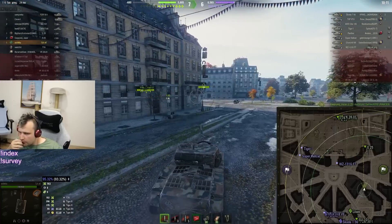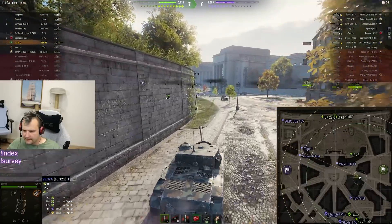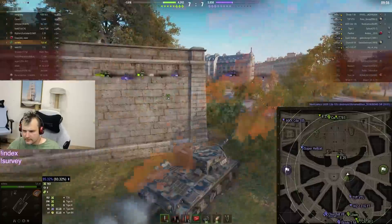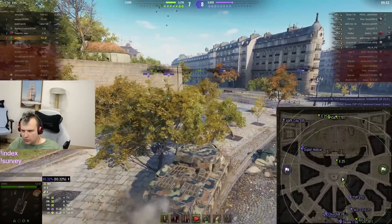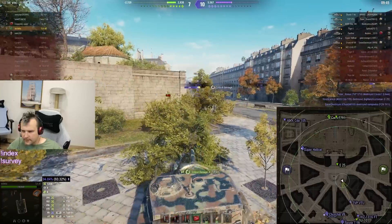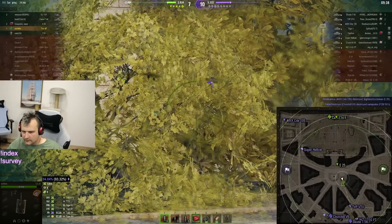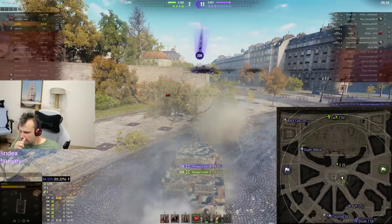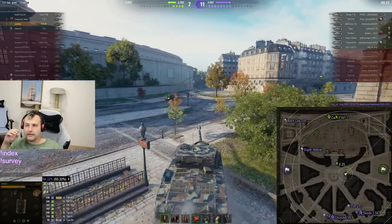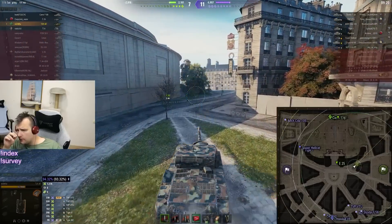Okay, WZ-131G — I want to get involved here. TVP VTU in the back. Maybe it wasn't the worst timing for us to escape. I really want to say hello to TVP VTU, or alternatively to this other target. We are going to use this bush just like so and we are going to spank him. I shouldn't be spotted, but I am. 7 to 11 — the situation is not looking good. We have an angry Škoda killing literally everyone in his way. It doesn't look as good as I would love to say it is.